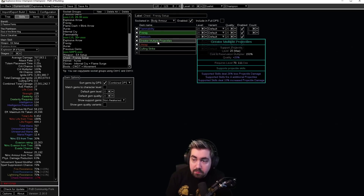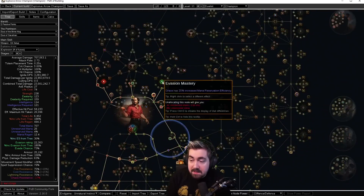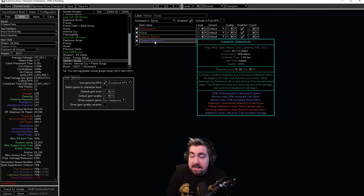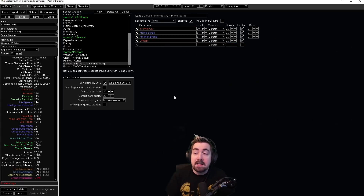Here you can see our end game setup — this only needs a five-link. You obviously do not need Greater Multiple Projectiles. We have the auras: Determination, Grace, Defiance Banner, and Skitter Bolts. Remember we're getting reservation from the Reservation Mastery and similar things. As a little extra: when using Skitter Bolts, if you take the Determination 25 mana reservation node, you can put Unbound Ailments on Skitter Bolts. Skitter Bolts shocks and chills enemies — the shock making us do more damage and the chill making enemies a lot slower, especially with Unbound Ailments to slow them down further.